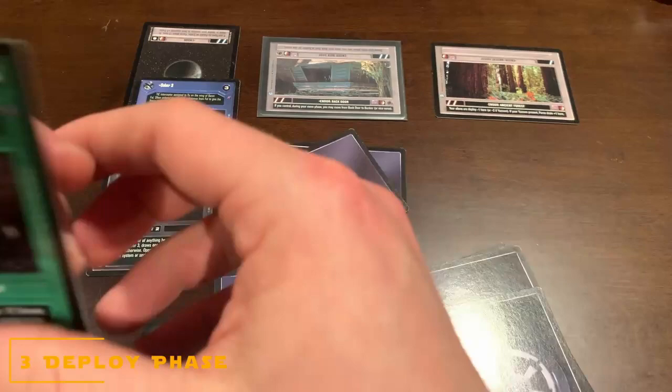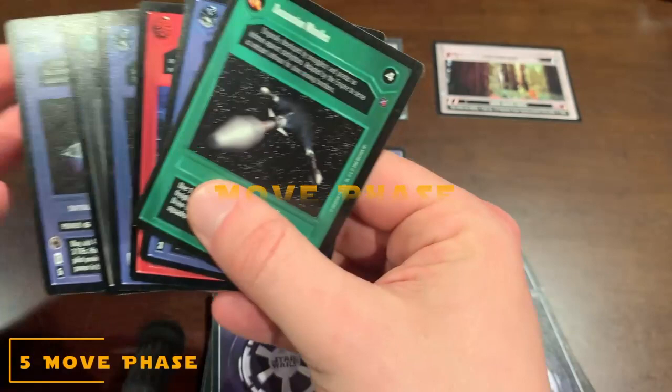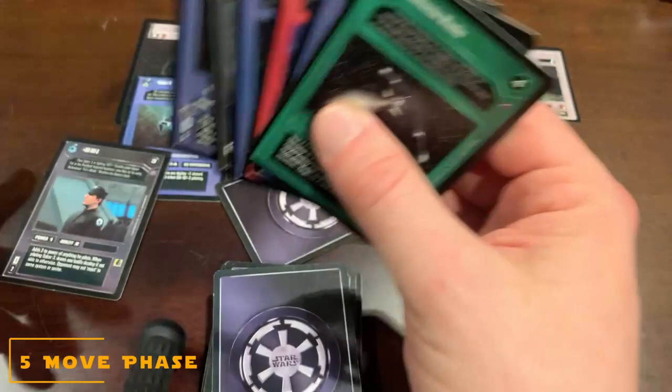The next phase is the battle phase — I don't have anything to battle at this moment. After that is the move phase, which I also don't have anything to move. There's no other star systems. TIE fighters and TIE Interceptors have no hyperdrives, so I can't actually go anywhere. He's just stuck there.